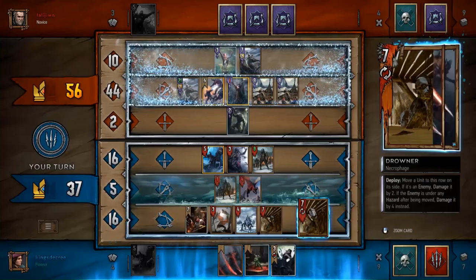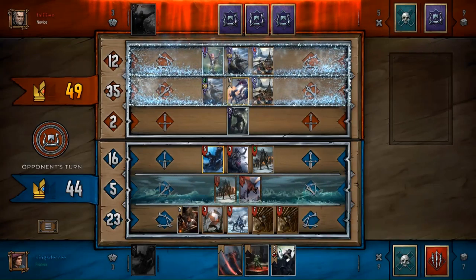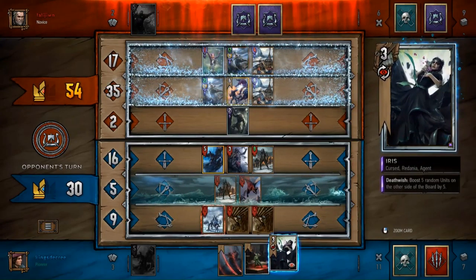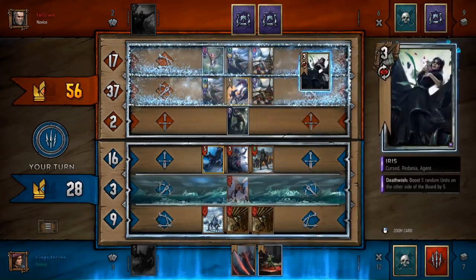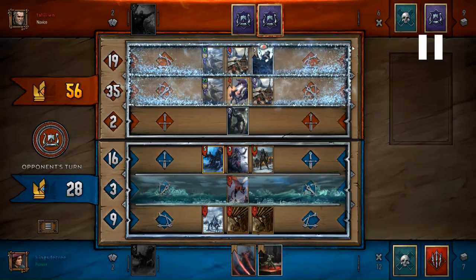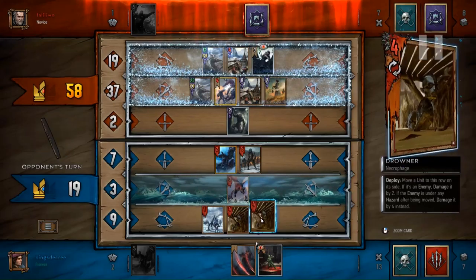I'm doing some damage here and things look pretty good until he plays a Lacerate - a big deal. He's still getting procs off more than I expected, especially that back one which got buffed up more than anticipated. I play Iris on the ranged row - not really looking to get the frost effect off, but I want to line up on a row where I'll get more Lacerate targets and not just dump onto the melee row. He plays out another Lacerate, but on the melee row instead of the siege - that might be a mistake.